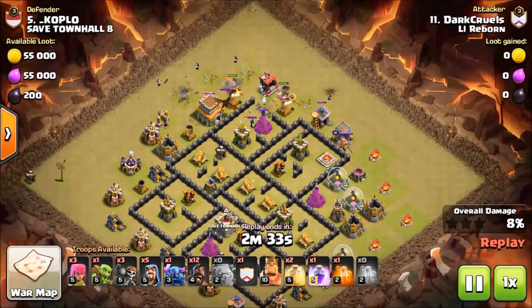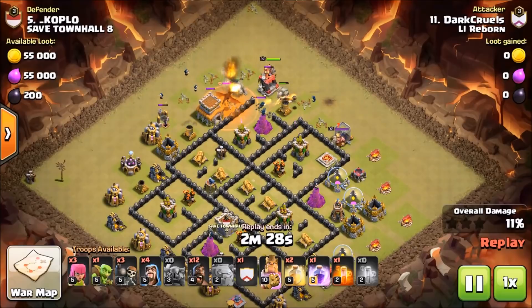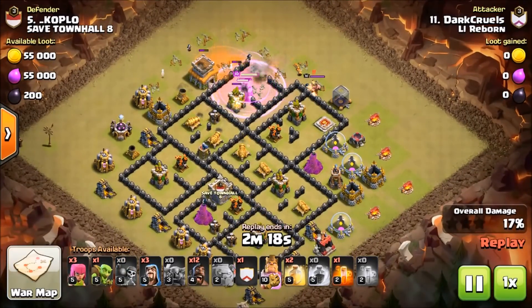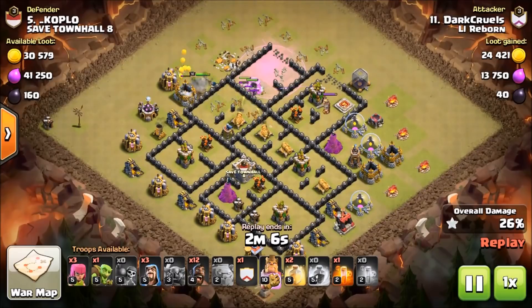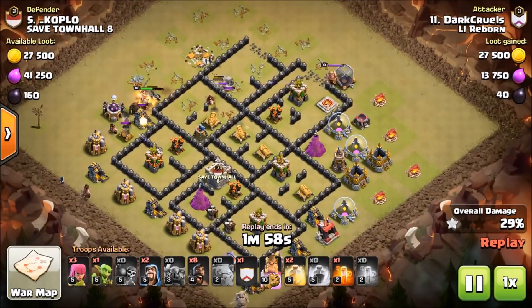He makes his funnel and wall-breaks in. That was a dangerous funnel due to the Wizard Tower being right in the funnel — that could have been a little rough. Wizard Tower splash damage does take out Wall Breakers. However, he did get through okay. He's going to open up the next compartment, though his PEKKA and everything didn't go that way. He had the plan to go into the compartment by the BK's pedestal and it did not happen.